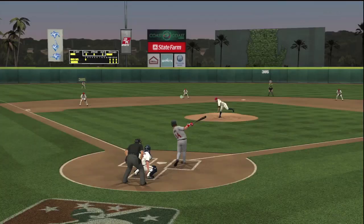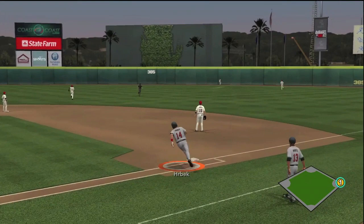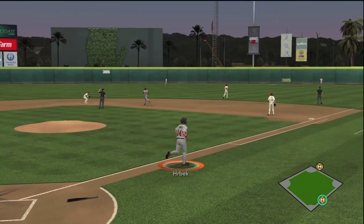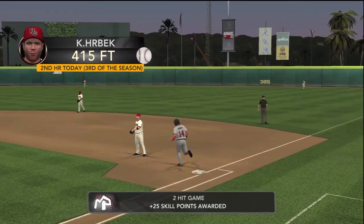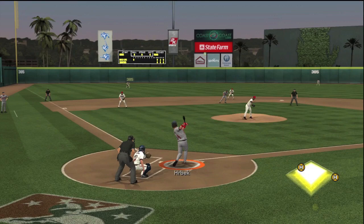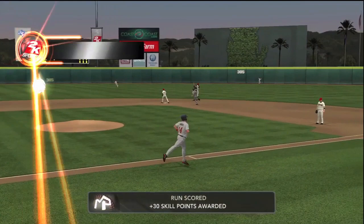Coming back to more action — another ball deep to right center, and it is gone. Home run, Kent Herbeck's second of the season. Later in the same game, he pulls one to right — no doubter there. He tosses the bat aside as he hits his second of the game and third of the season. This is really where the power starts picking up for Kent. He's a 71 overall, hitting .408 with three homers and 14 RBI. Some of those season stat totals reset when you start a new year, but that's okay because he's found his power stroke.